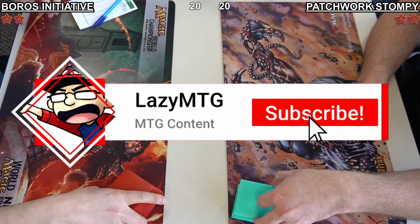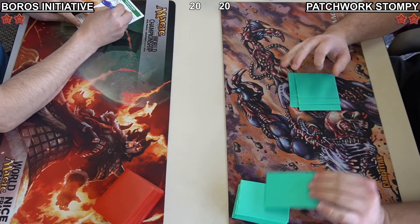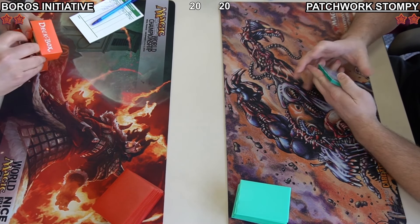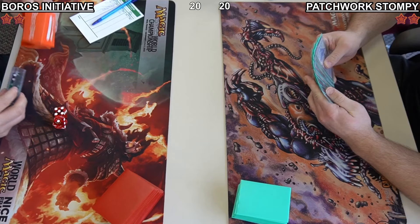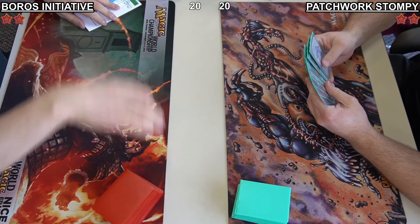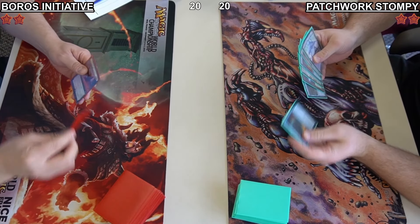Hello ladies and gentlemen, welcome back to the Legacy 1K hosted by Chimera Gaming. We are in the semi-finals match and we've seen both of these players earlier in the tournament. We have Daniel playing Boros Initiative on player 1 side and Jacob playing Patchwork Stompy on player 2 side.